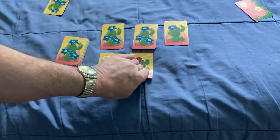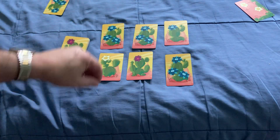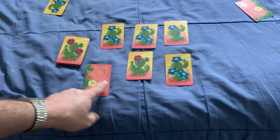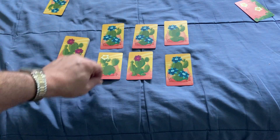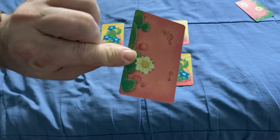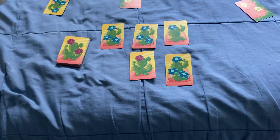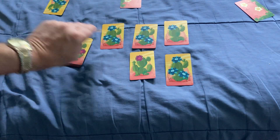They get these 2 flowers. Then the next person goes from the left side — again, safe, no cactus. Had they grabbed from the other side, they would have pricked themselves, but they didn't. So they collect that card, and you keep going back and forth trying to collect these cards.